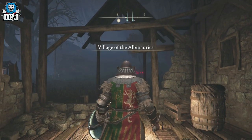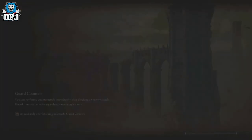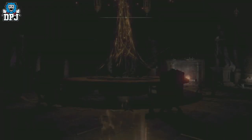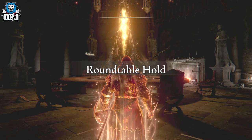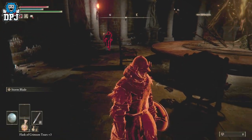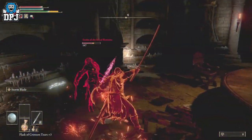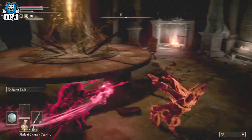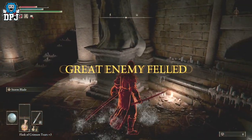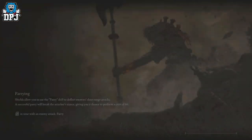Once you have that medallion, simply head back to the Round Table — bottom left corner of the map, the Table of the Lost grace. Once you are in here, you'll be invaded. It's as simple as just slaying this dude. He gave me trouble at first, not gonna lie, but after that I just absolutely battered him — I got the gist of the way he moved. He can die numerous times here, so just keep going back to the Round Table to slay him.